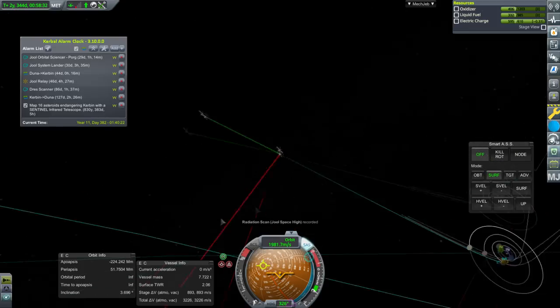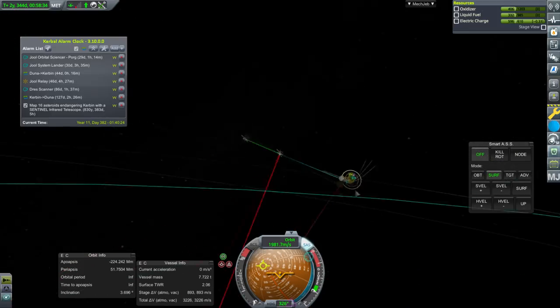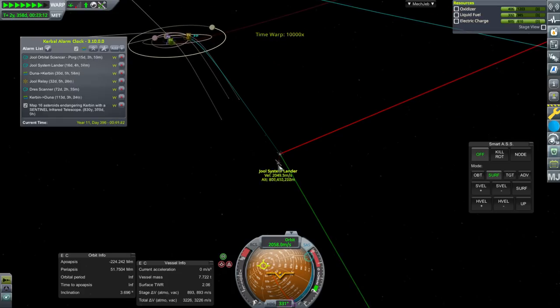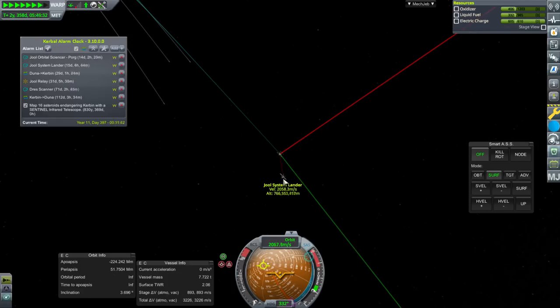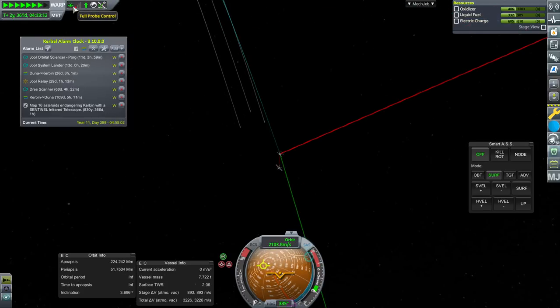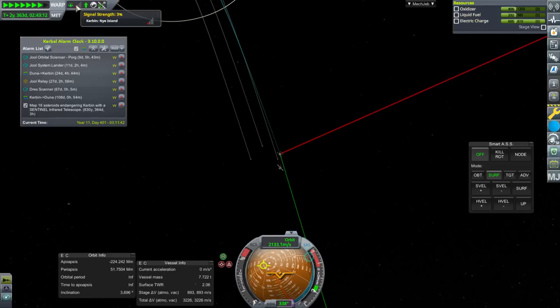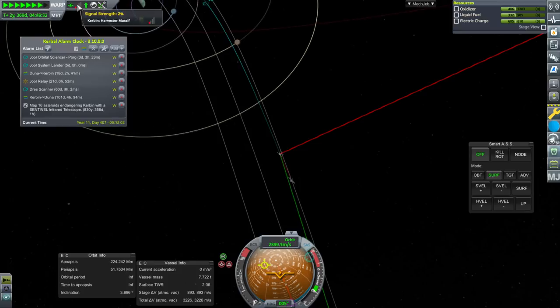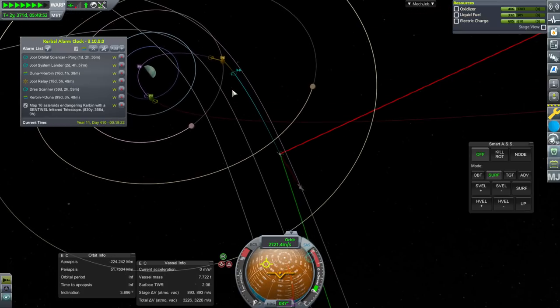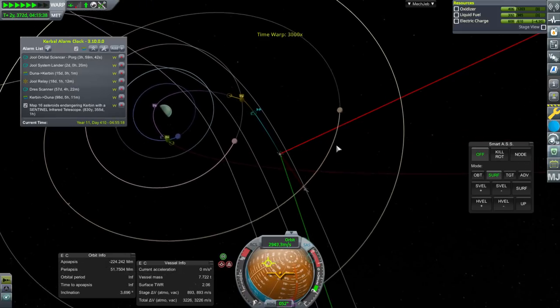We're going to need that, and we are approaching TYLO. Now the JUUL system lander is right behind us and we have to pay special attention to that because it's communicating through this — it doesn't have enough communication otherwise. Our signal strength is down to two percent already.